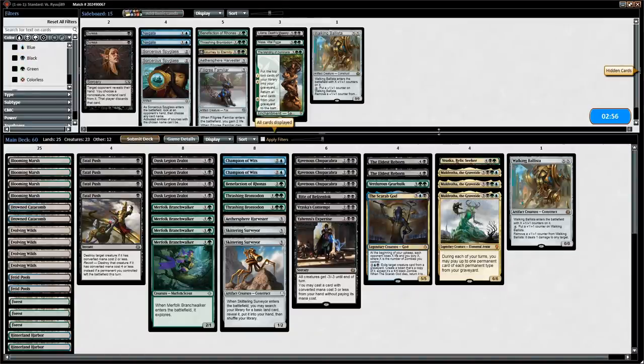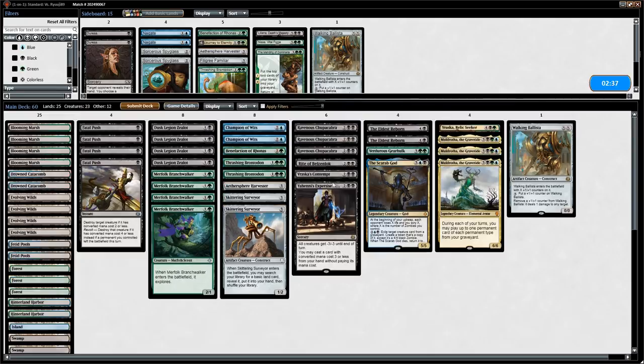Onto game three against mono-green splash black aggro. Do we want to reconsider anything? We could add the third Brontodon, but we already have Fatal Push for Heart of Kiran so I think our setup is fine. Expertise can be great or do nothing — it's pretty high variance but seems okay.